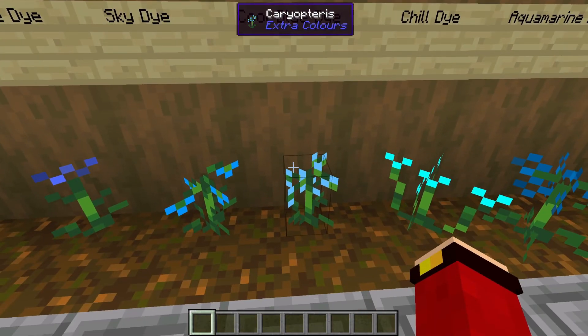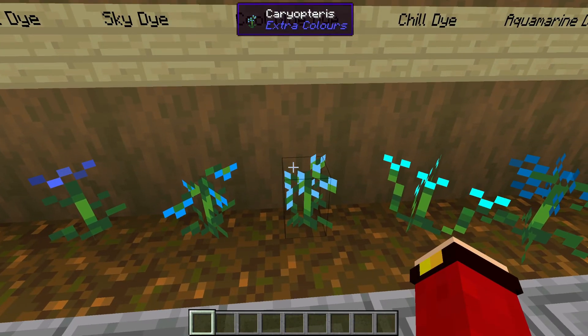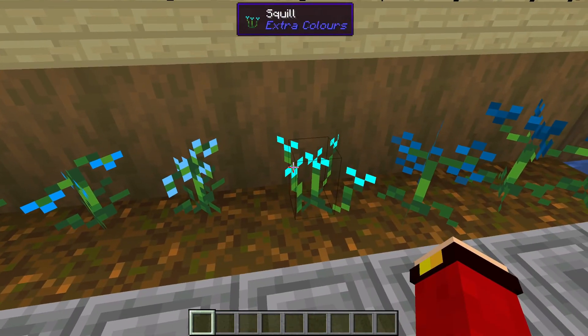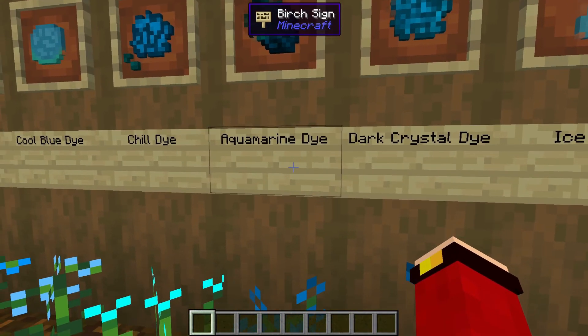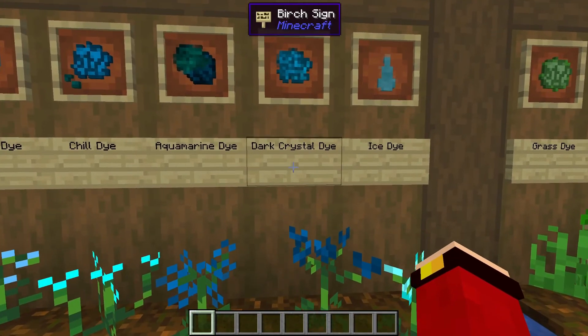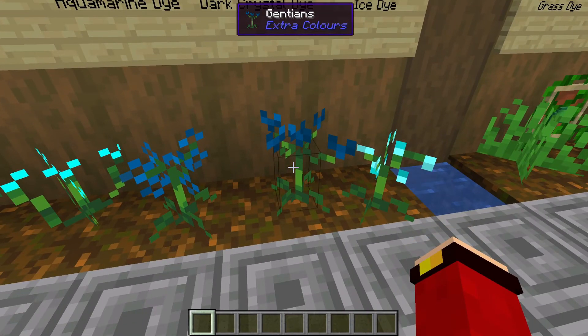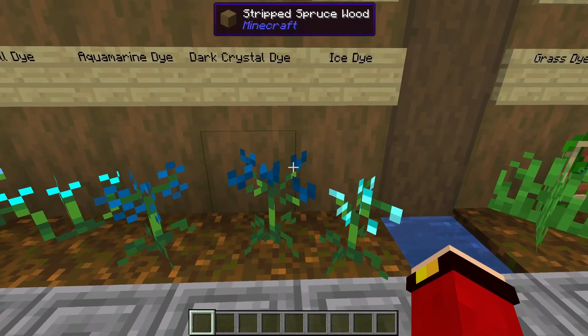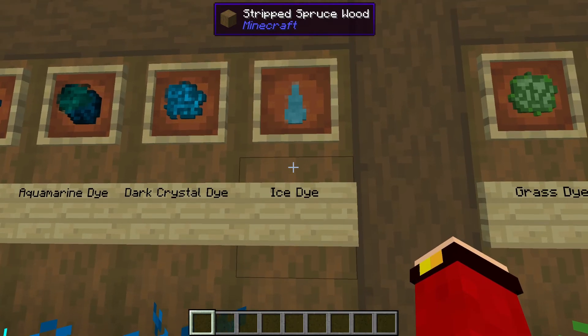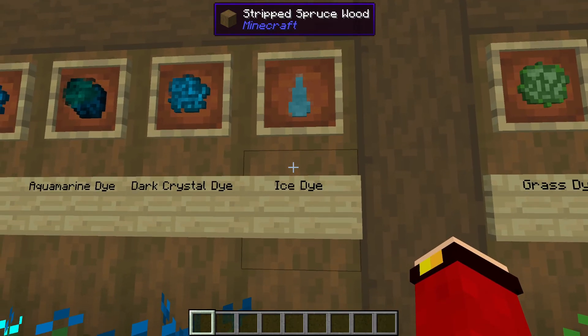Here we have the sky dye, which comes from bellflowers. Here we have the cool blue dye, which comes from carrot piece, and then we have the chill dye, which comes from squeal. Then we have the aquamarine dye, which comes from the hydrangea. Next we have the dark crystal dye, which comes from the genetis flower.